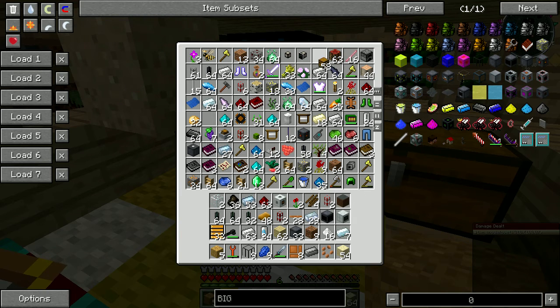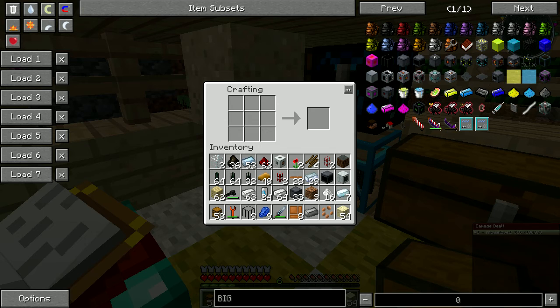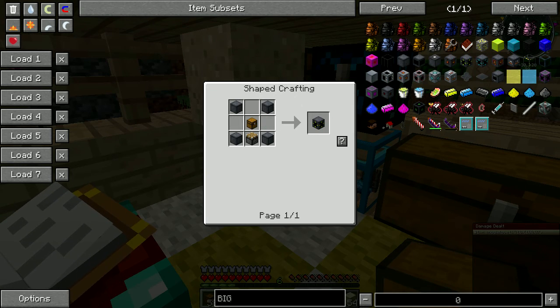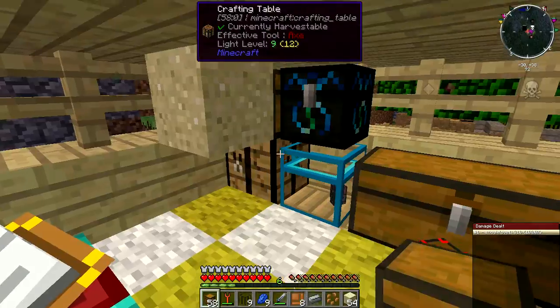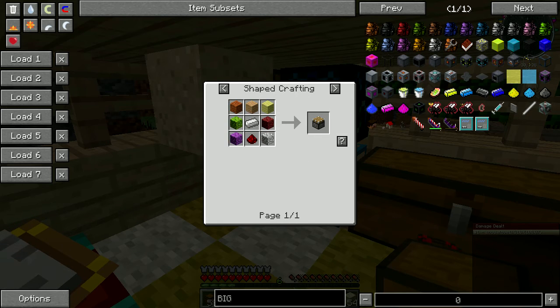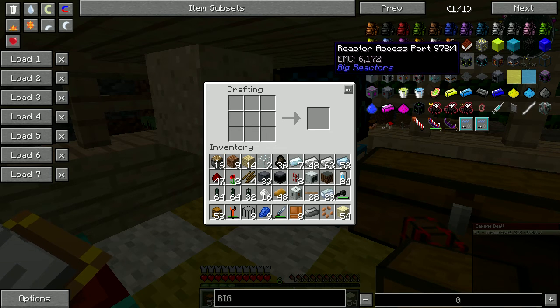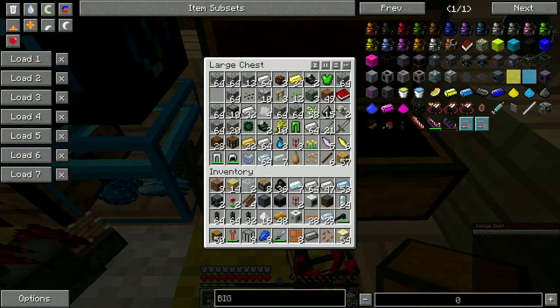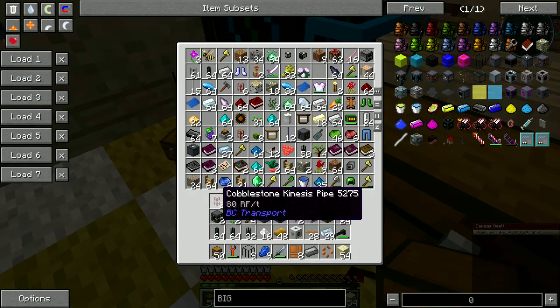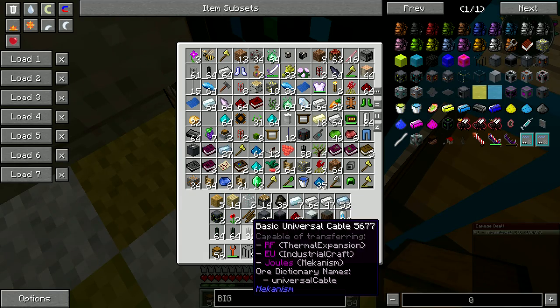Wait — we have chests. So the access port... we need a piston. Oh crap, I need a cobblestone. Let's just get a bunch of pistons. Then we should be able to put that, put that, put some of that.